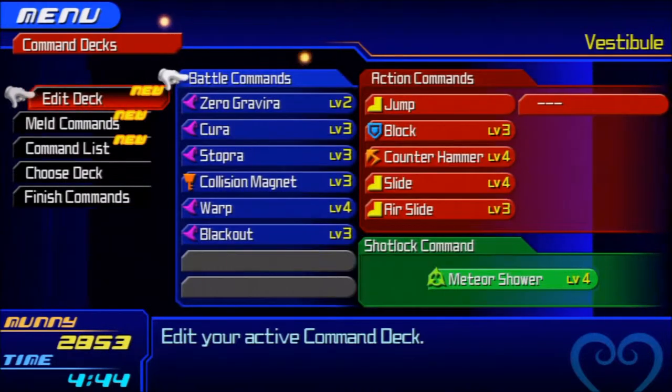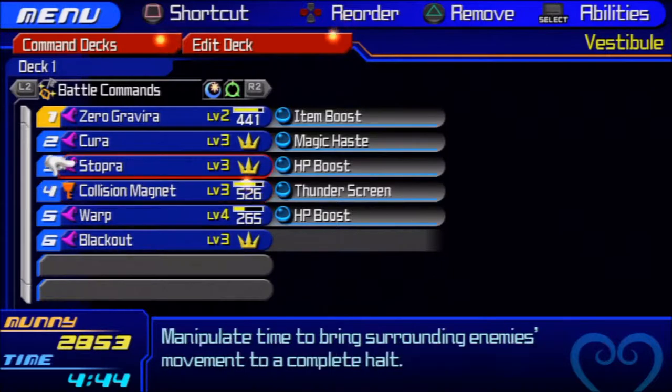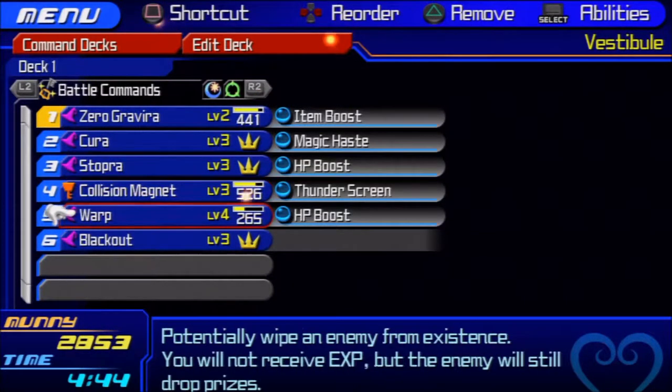So I get HP boost — all right, awesome. That is perfect. Collision magnet is not leveled up fully yet, and either zero gravira or warp because it apparently goes even higher than level four. Geez.